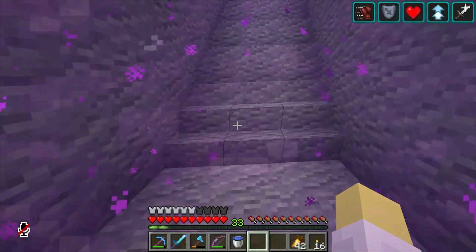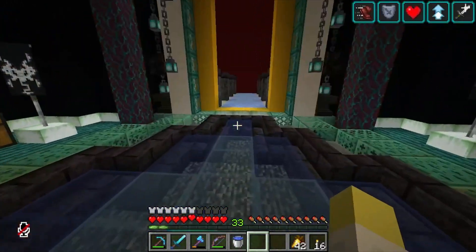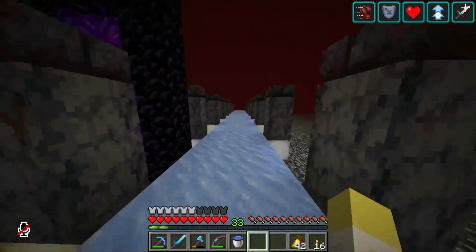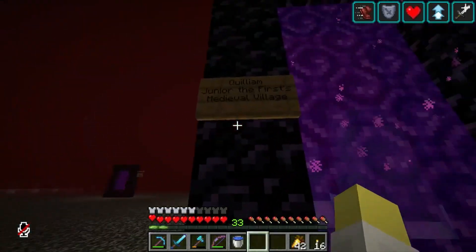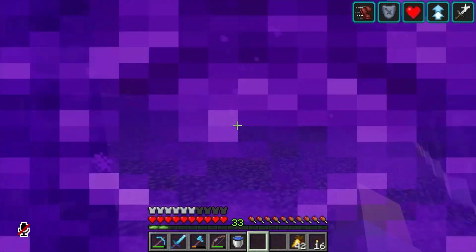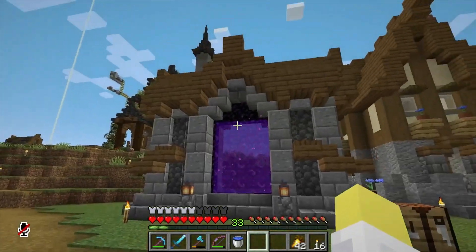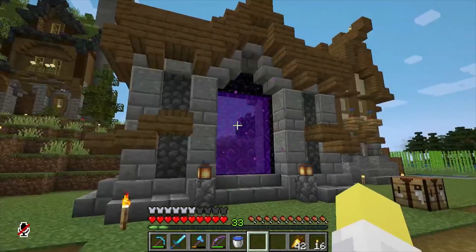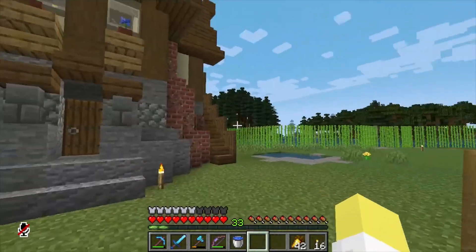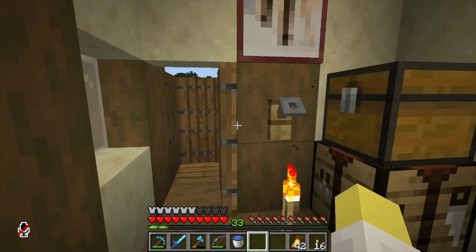Let's go through the portal — that'll be the fastest way to get to some of the other bases. I don't want this episode to go super long so let's take a shortcut. I think this portal goes to Quill's — yeah, this is Quill's portal. That's really nice; I like how the portal is bigger than it needs to be and has this structure around it. I'd kind of like to do something like that at my base.